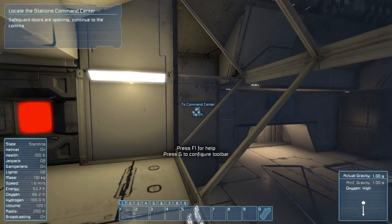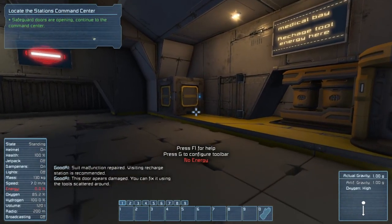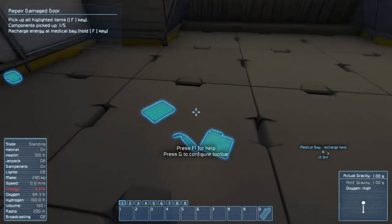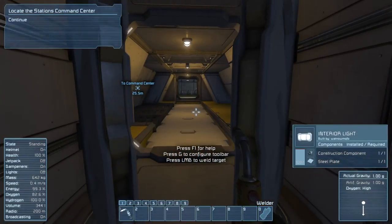Is this supposed to do something? Safeguard. Doors opening. Continue to command center. No energy — what? No energy. The fuck? Oh, is that fire? Components — pick up this shit, holding the bottom left of the screen. Energy — it's fixing the door.